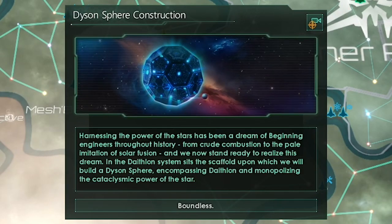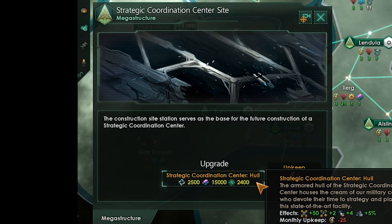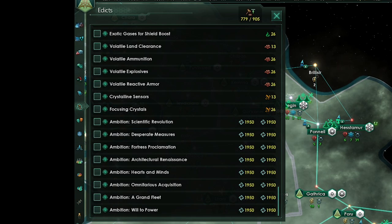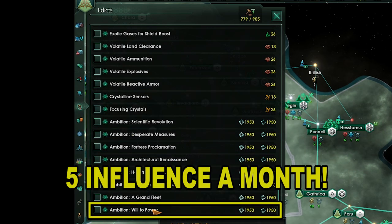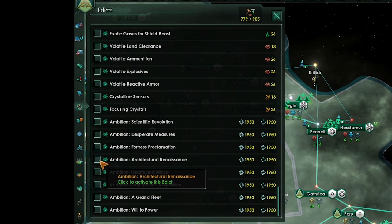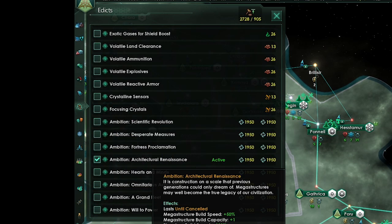Our Dyson Sphere site is complete — let's begin the upgrade process. Our Strategic Coordination Center site is finished, so let's upgrade that too. Since we have no more tradition trees to adopt, we can start planetary ascension and unity ambitions. The best unity ambition is architectural renaissance, at least until our Dyson Sphere is finished — it gives faster megastructure build speed, megastructure capacity plus 1, and doubles planetary build speed. Will to power gives 5 influence a month, and grand fleet gives 20% naval capacity with ship upkeep reduced by 20%.